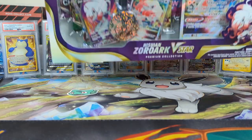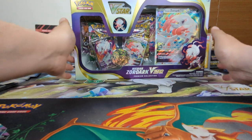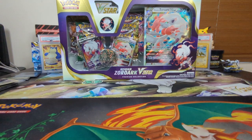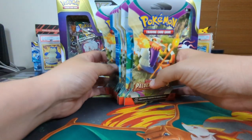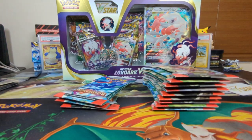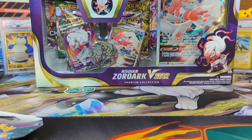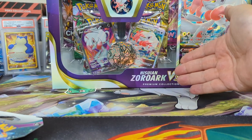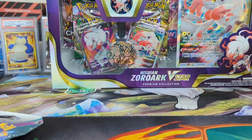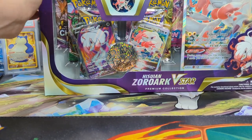I went to GameStop today and found this little box. They had a special, and I had my five dollars off. The special was buy two booster packs and get one free. So I took advantage of that. I was looking for Lost Origin, but they had no more — just Evolving Skies and Lost Origin. So I said I'm taking this box with the five dollars off. It's a deal. Let's get to it.